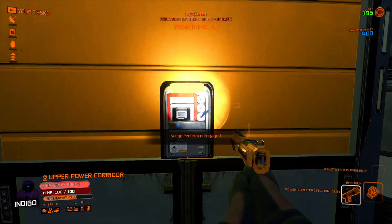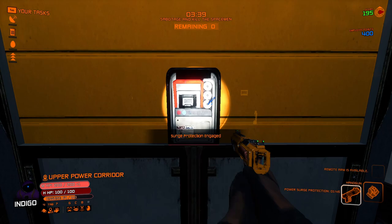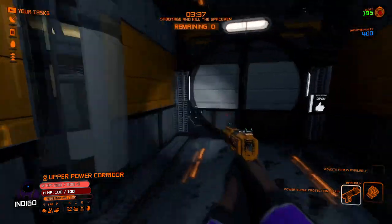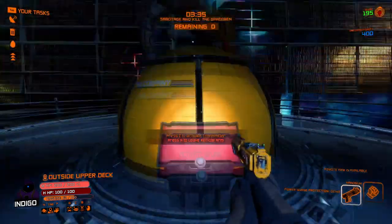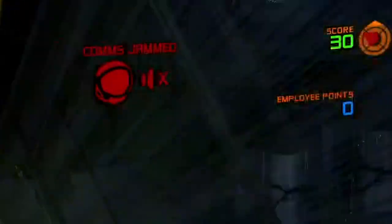After the spacemen turn their power back on, there will be around two to three minutes of cooldown before the monster can turn off the power again. If any of these tools are currently in effect, there will be an icon to display them in the upper right portion of your HUD.